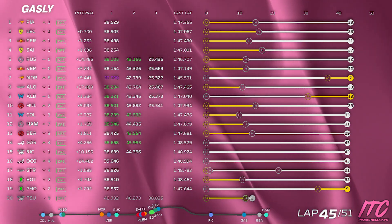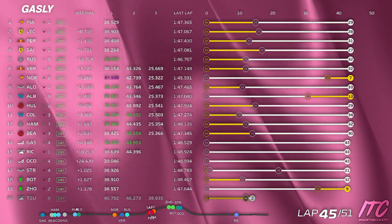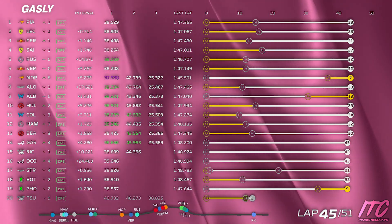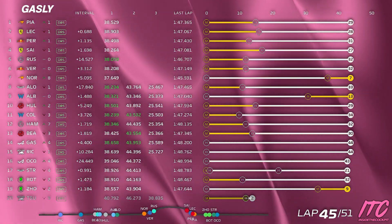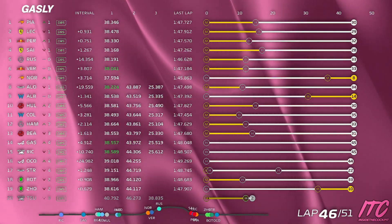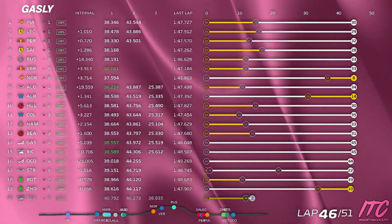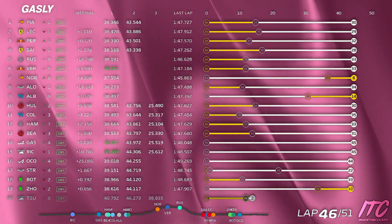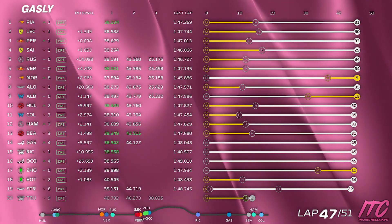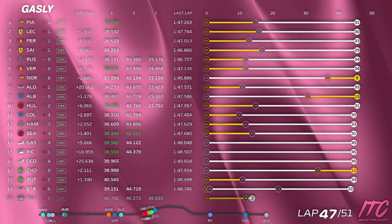Bearman 4.5 ahead, Ricciardo dropping back 10.5 behind. What's Esteban's pace? Esteban lapping in the 48.9. Ricciardo last lap 48.7. Ricciardo last lap 48.5, Esteban was a 49.2. We've got 5 laps after this one. Pierre, Ricciardo still 10.6 behind — you're doing a good job, we're going to hang this out towards the end. We have soft or medium available for the last stint — do you have a preference?